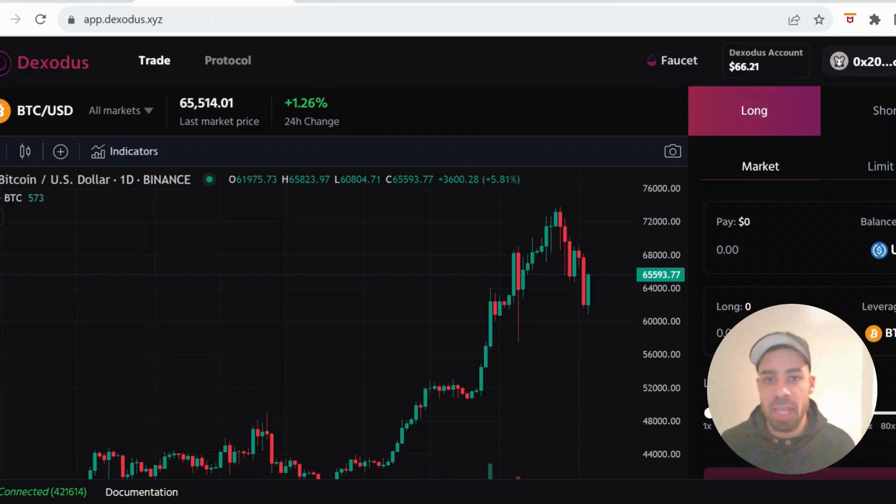Hi, what's going on people? So we have the Dexodus testnet to do. There's a pioneer NFT that we can get on Galaxy for participating in this testnet. You had to sign up to be able to get into this incentivised early testnet. So I hope that you did see my video on that and I hope that you signed up. If you did, you are able to now do this. I'm going to take you through the steps on what you need to do.